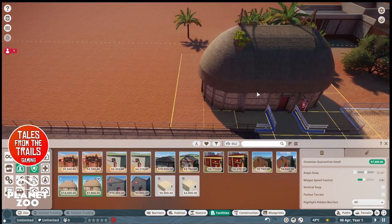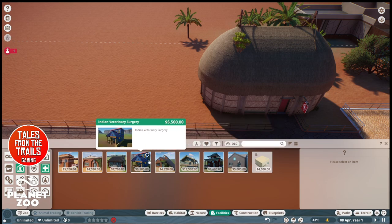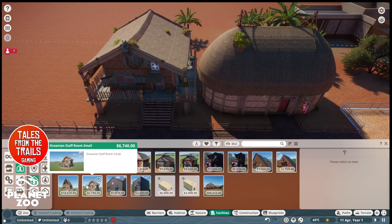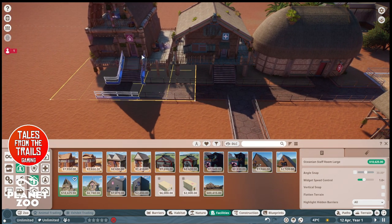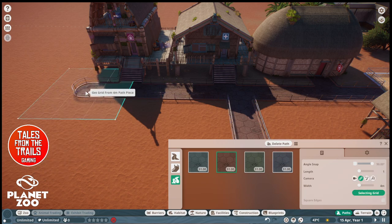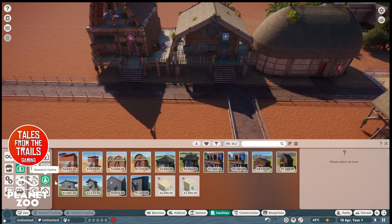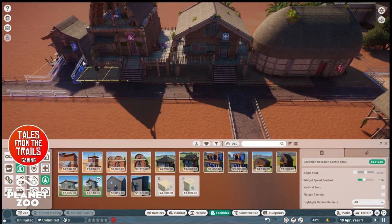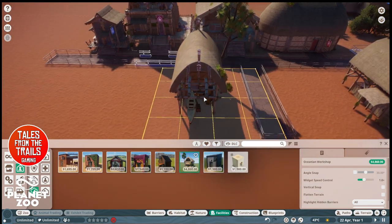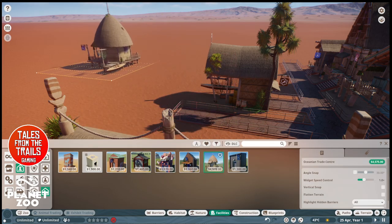The Oceana small facilities — surgery, there we are, very beachy. Going for a large staff room because we're going to have a lot of staff eventually. More of a path as well — I don't really like curved paths with my zoos but everybody's different. We've got the staff room. Need a research center — go for a small one of those. Small workshop. And a trade center — the trade center is most important because you won't be able to get any animals otherwise.